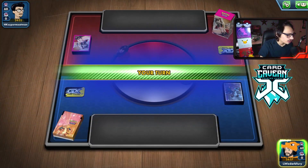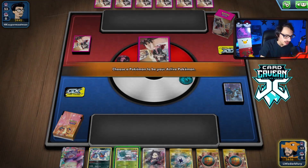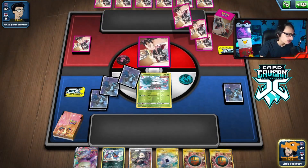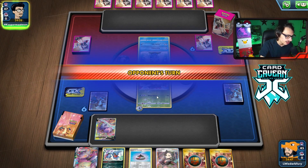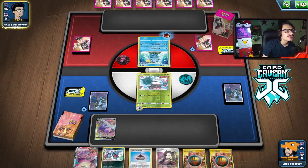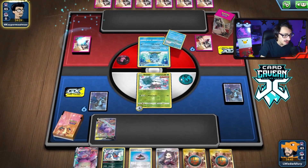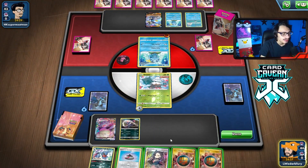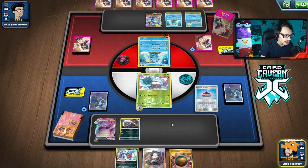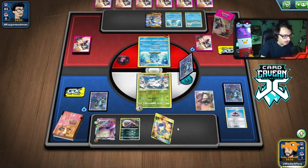We won the coin flip again — let's see if we can get another good start. We get Snover — this hand isn't that bad actually. If we can draw into a Galarian Slowking V, this hand is reasonably playable and we have a turn two Max Toxify maybe. We'll go Capture Energy here for the Slowking and then pass. We hit a Rapid Strike Urshifu deck — it was bound to happen eventually. Rapid Strike Urshifu is not your best matchup, to say the least. They can't one-shot you even without Abomasnow, but being weak to Fighting just doesn't really help your case.